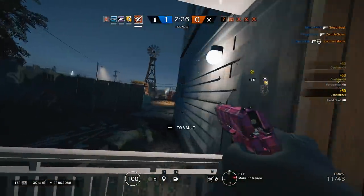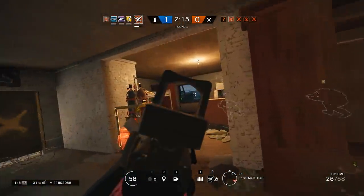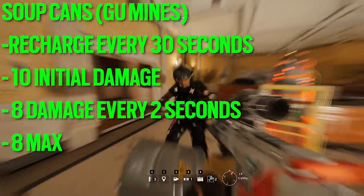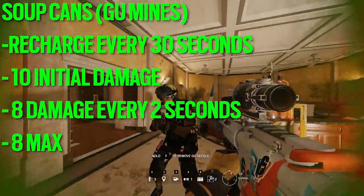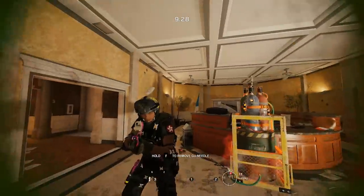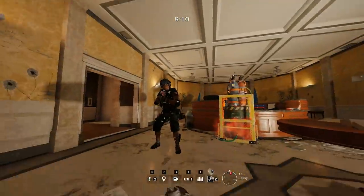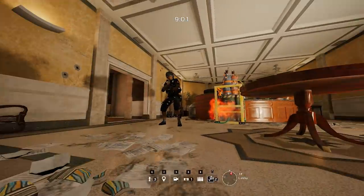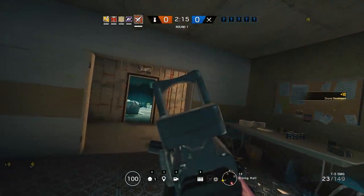Use the impacts to either open up the site so you have multiple angles, or keep them to finish off a downed attacker — both are totally acceptable in higher ranks. Lesion has soup can mines that can be thrown anywhere. If a bad guy gets within one meter of the mine it'll inject them with poison. The goo mine does damage over time after an initial hit of 10 damage, then 8 damage every two seconds until they go down or remove it. The removal animation forces the player to look down at the ground.